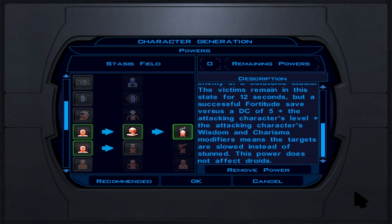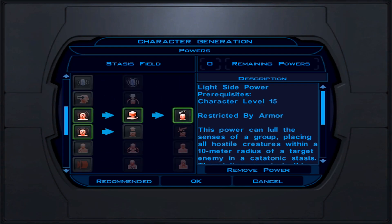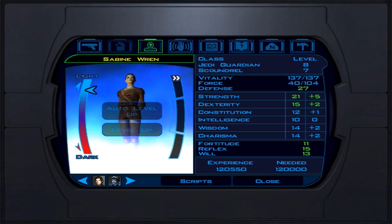The droid companions are fine in certain situations — useful for opening locks and computer hacking. Zaalbar is alright early on but for a Jedi Guardian build, there are better party members available. That's about it for party members.